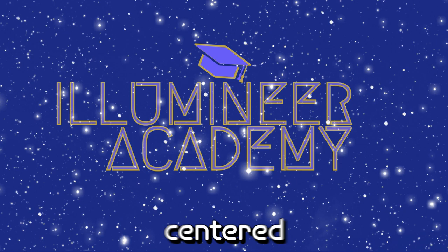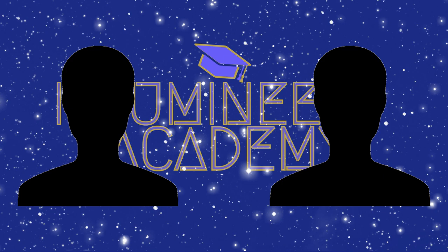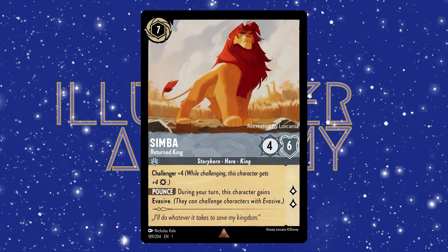First, we're going to give a quick overview of the game as a whole. The game is centered around collecting cards through pre-built decks and booster packs. You then take those cards and build a deck containing 60 of them, with a max of four of each specific card. Two or more Illumineers, aka players, then race to get to 20 lore and win the game. All the stuff in between will be covered next.